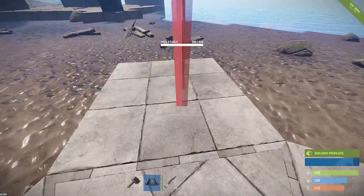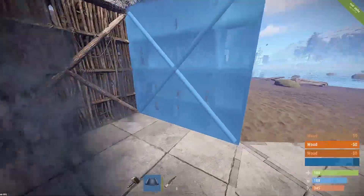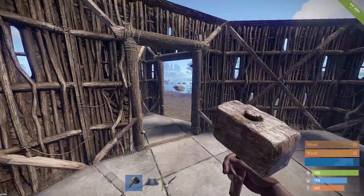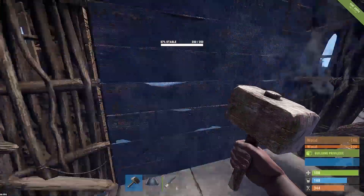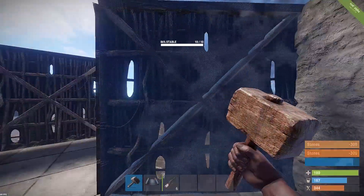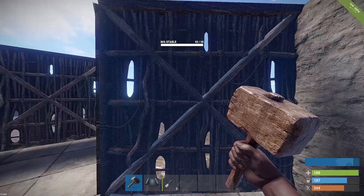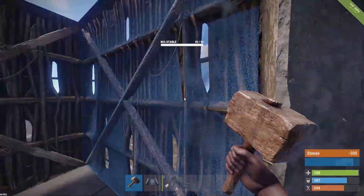Obviously you want to stone everything up straight away. When I'm playing, I tend to stone up all my foundations and then get all the walls up, then two doors here. Depending on how early it is in the wipe, I might have to wood all this stuff up, or I could go straight to stone depending on whether I have enough resources hidden in boxes as I'm going around. Generally on wipe day I don't go straight to making a base — I tend to collect resources and hide them in boxes, rocks, small stashes, or all that lovely stuff.